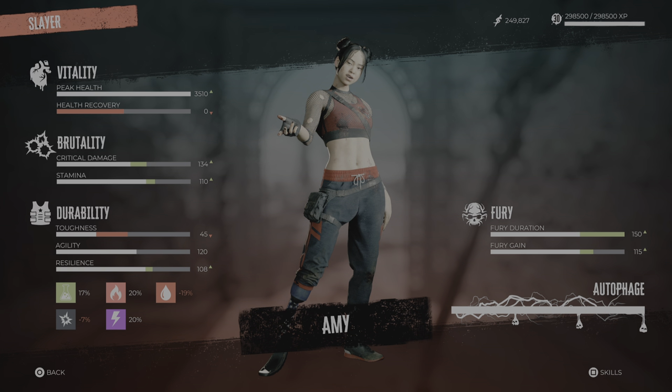First I will take you through the base stats, then I will show you the skill cards, and then I will show you some gameplay. The base stats, as you can see, there are some weaknesses — most of the stats are in the green, but it doesn't matter that much in this fury build. I'm using Amy, but you can use this build on every character in the game.